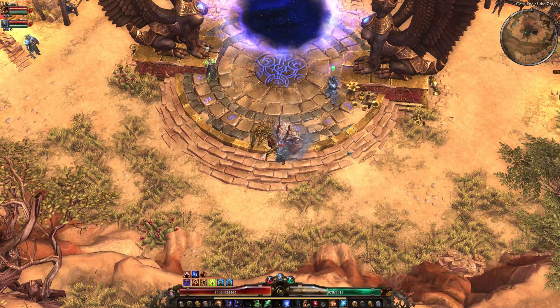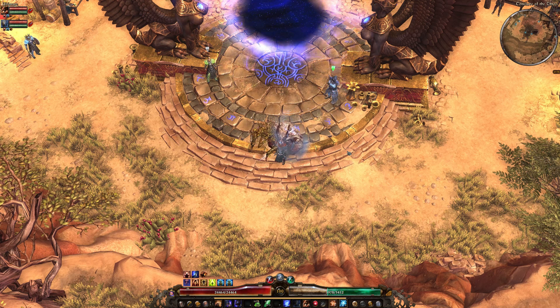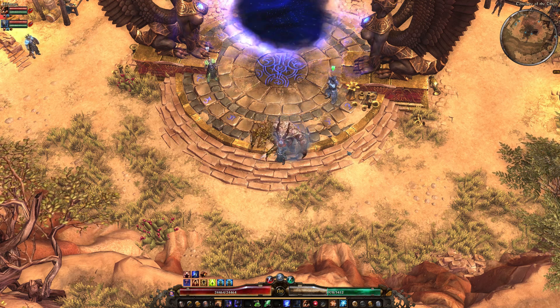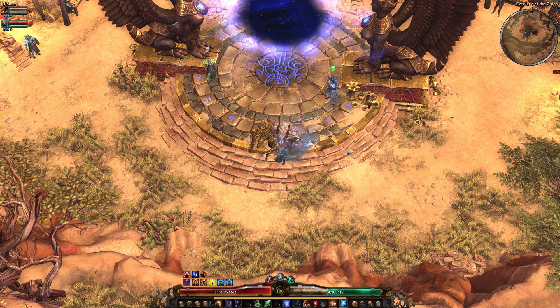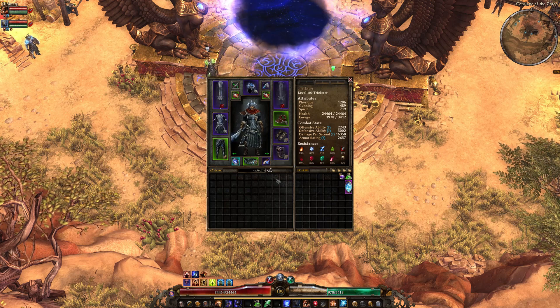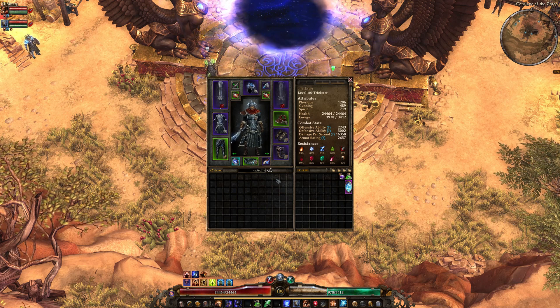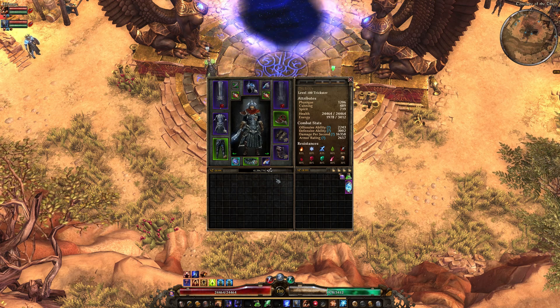Hey everybody, Automator here, and I'm going to try to answer a question I get asked over and over again: what's the difference between an editor build and a regular legit in-game drop build? I've got the perfect way to show you. This is a trickster build I've been working on, and it sucks — this is my absolute worst pet character. My rating system is, to be best in-game, it has to have at least seven minutes left on the clock at the end of a Shattered Realm 90 solo.